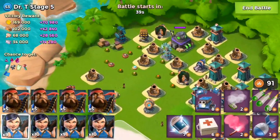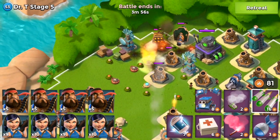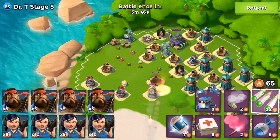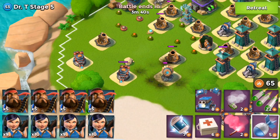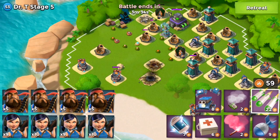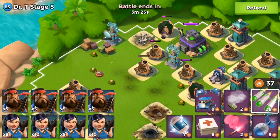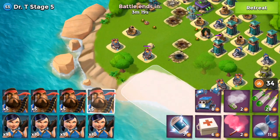First and foremost, I'm going to try to take out the cluster of a mortar, rocket launcher, and boom cannon. Now I'm going to take out the shock launcher and mortar by the shore — it looks like I'm going to need an artillery shot, maybe even two. I need another one. Then I'll drop a barrage over here to take out that boom mine and the shock mine as well, and take another shot at the mortars to add to my GBE.